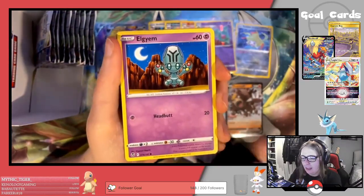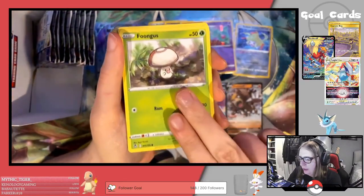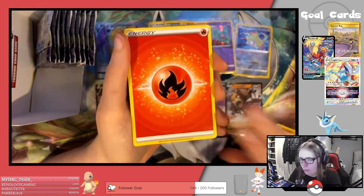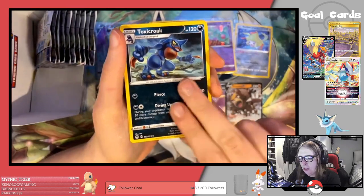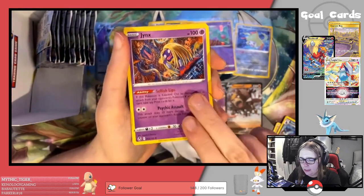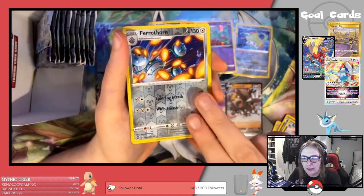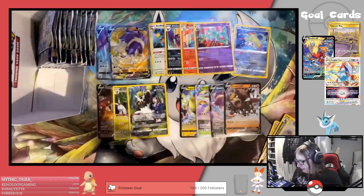Next pack: Zubat, Alolan Grimer, Foongus, Sandygast, Relicanth, Fire Energy, Toxicroak, Jynx, Toxapex, Reverse Ferrothorn, and a Klinklang regular rare.